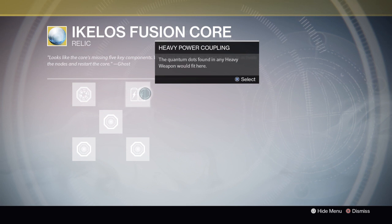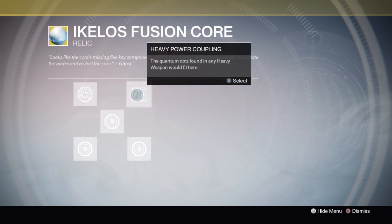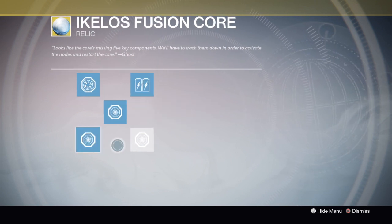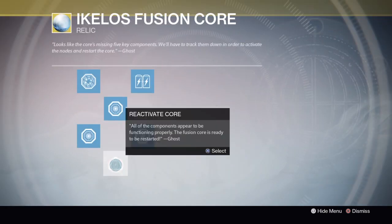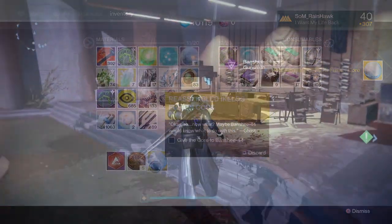Now once you have done all five, you simply activate each node and then it will give you the option to reactivate the core. Once you do this, you get another exotic item called the Reassembled Aikilos core. The description will tell you to take this to Banshee the gunsmith, and after you do this the quest simply ends here for now. I personally think the second part of the quest will probably activate next week Wednesday when Arms Day resets.